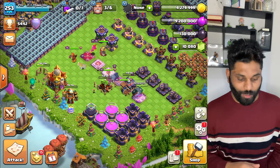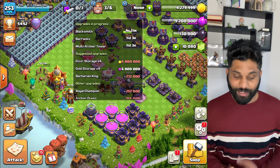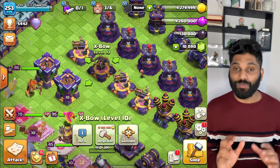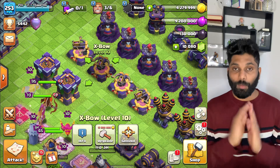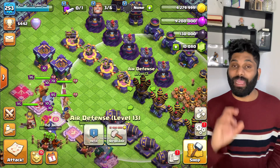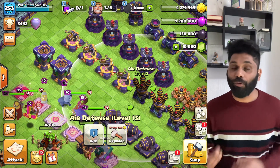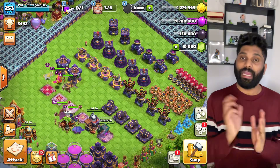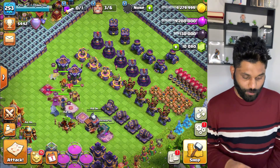There are three builders, and I have to check it out. I don't have any other option right now. I have a priority for the defense — I have a major defense upgrade. That is why I have air defense as a priority, because all the air troops — Dragon Riders — have an upgrade available. Now I have an opportunity to use the Book of Building since the loot is full.